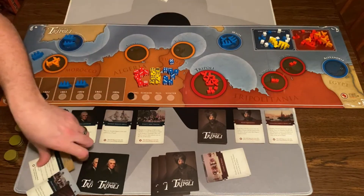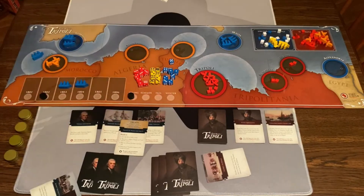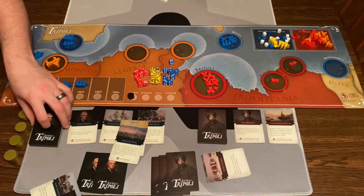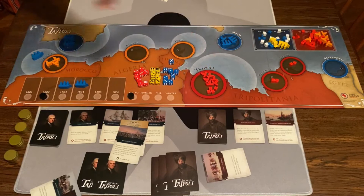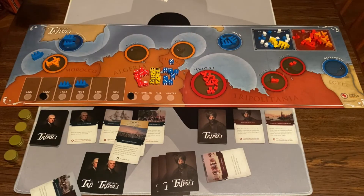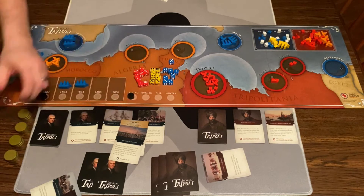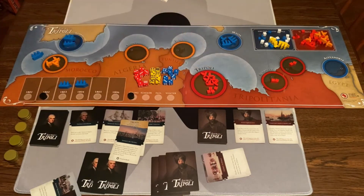You keep playing until one of the win conditions is met: either America has done the treaty — you have to meet all those criteria — or they've done the assault on Tripoli resulting in either a victory or defeat. America wins by defeating everybody in Tripoli, or Tripoli wins if they've captured four American frigates, gotten 12 coins, or won the battle of Tripoli. That's a win condition for everybody — and that's how you play Shores of Tripoli.